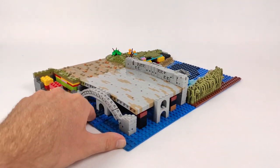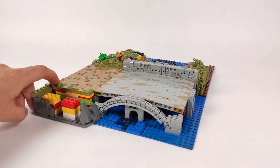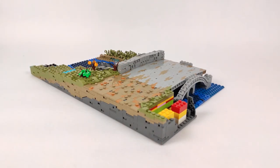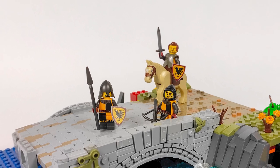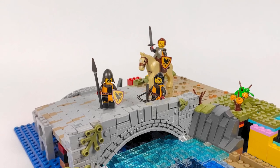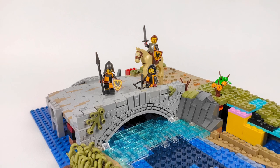Now I just have to wait for the parts from Bricks and Pieces to arrive, and I can continue with the build. And in the meantime, maybe I'll start designing the battering ram or something. A long road ahead of me with this MOC, but I am already enjoying this series so much. It's a much simpler build than I had with the False Emperor, because I have a lot more freedom in designing and I can build everything as I go.